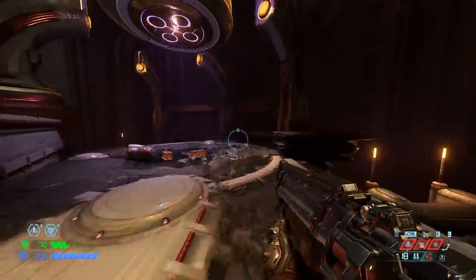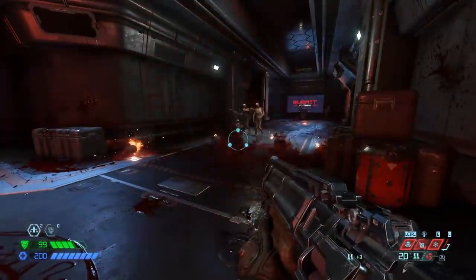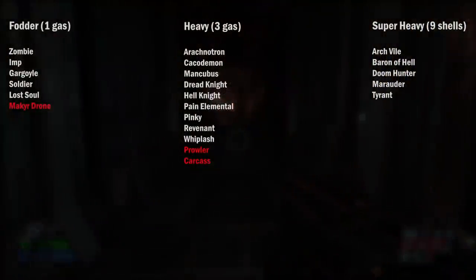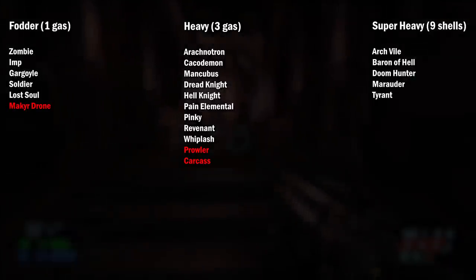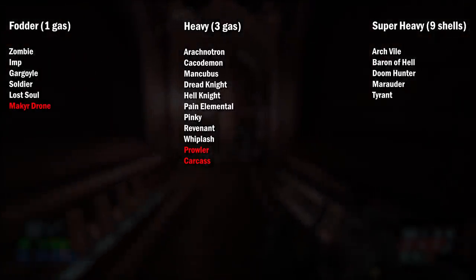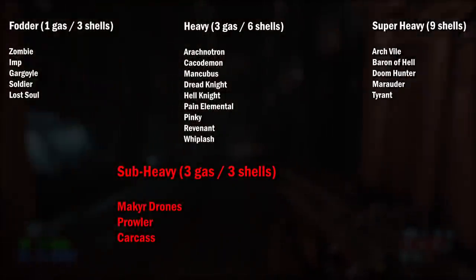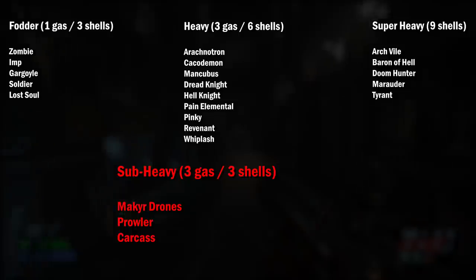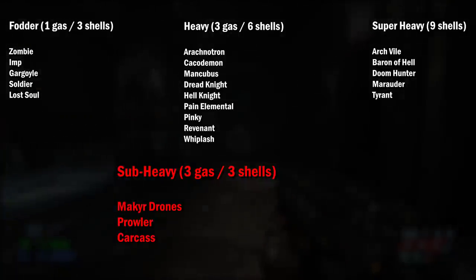So this enemy is calibrated uniquely. And so is the Prowler and the Carcass. These two enemies are classified as Heavy Demons requiring three gas points, but when killed by the full auto mod, they return three bullets instead of six. This is the Sub Heavy category: Drones, Prowlers, and Carcasses. They require three gas points like Heavy Demons but return three shells with the full auto mod instead of six.